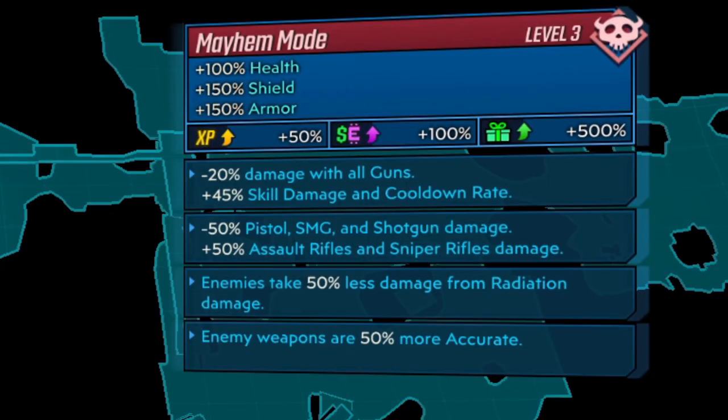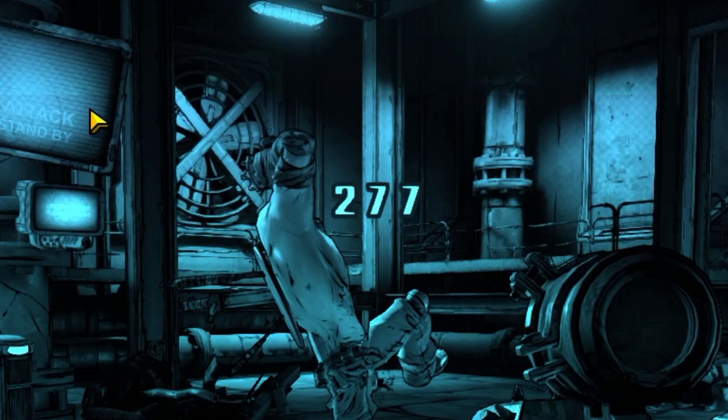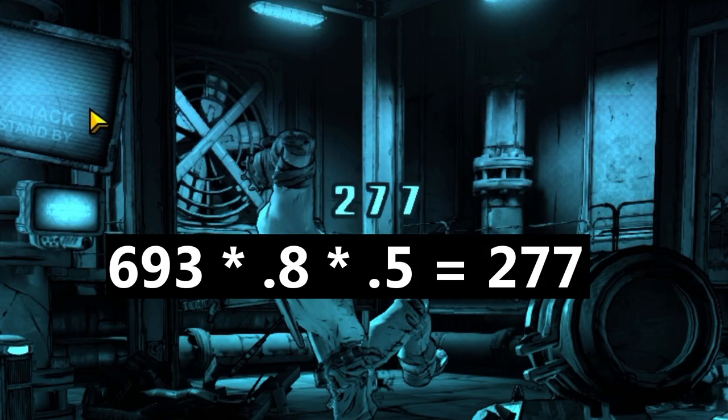The first test will have minus 20% damage with all guns, 50% less damage for pistols, SMGs, and shotguns, and 50% additional damage to assault rifles and sniper rifles. We're starting off with this non-elemental Splainer, and we do 277 damage. The Splainer has a base damage of 693. We multiply 693 by 0.8 for the minus 20% damage with all guns, and 0.5 for the minus 50% damage with pistols, and we get exactly 277.